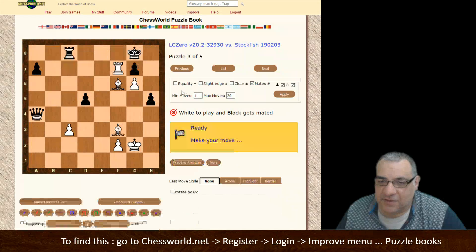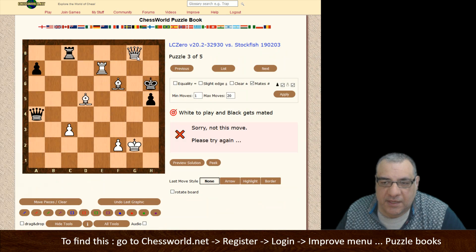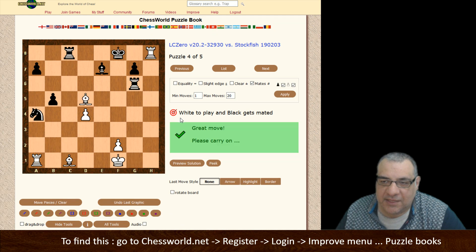So next, rook takes g7 check. What happens here - check, I think it's g7, Bishop takes d5, and then we can Queen with discovered check there. Here we can checkmate - find the exact way it was checkmated in the variation, which is a limitation I know at the moment. White gets mated, black gets mated - check and checkmate there.